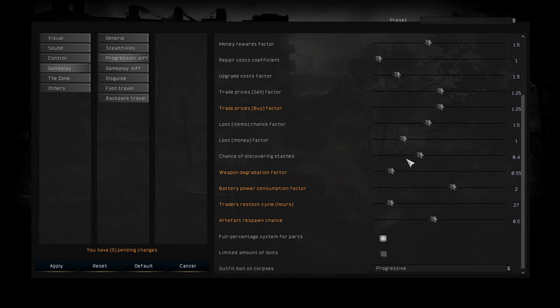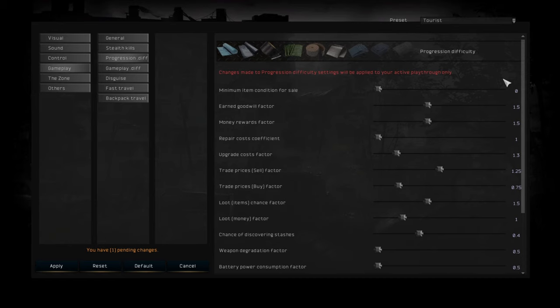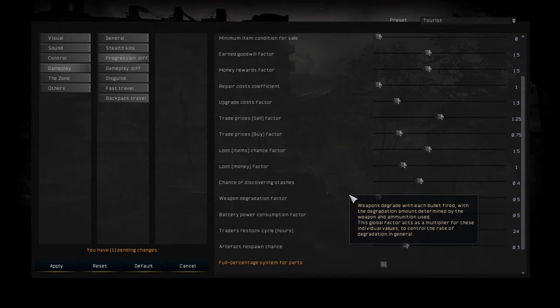Chances of discovering stashes — this is when you kill a stalker, and it will mark a random stash you can find on your PDA. Right now it's 40% on Tourist. So every time you kill a stalker there's a 40% chance a stash will be marked, which is quite a lot.